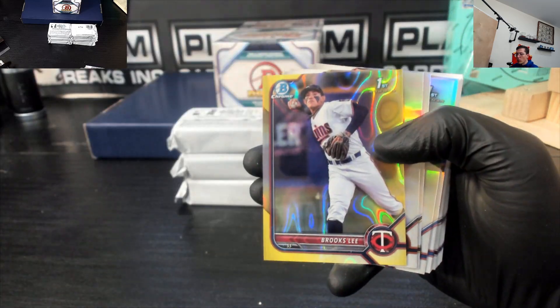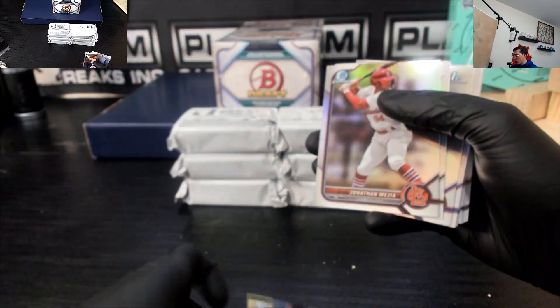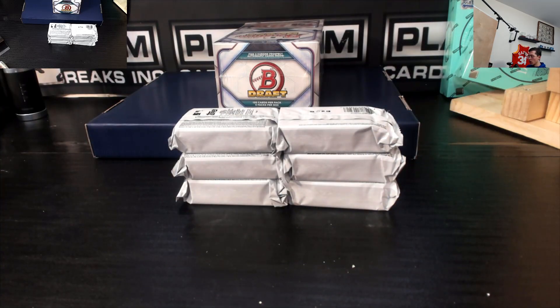We got a yellow of Brooks Lee for the Twins — first Bowman out of $75. Nice one. Brooks Lee is a very good one to hit.